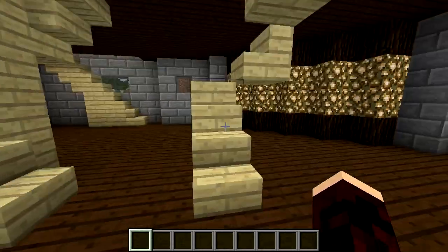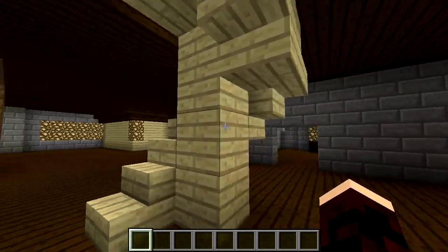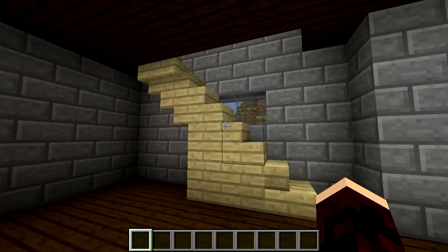If you want a small spiral staircase, you can stick stairs like this, but it doesn't look great. A larger spiral takes a 3x3 area, or you could make a small stick-to-the-wall staircase.